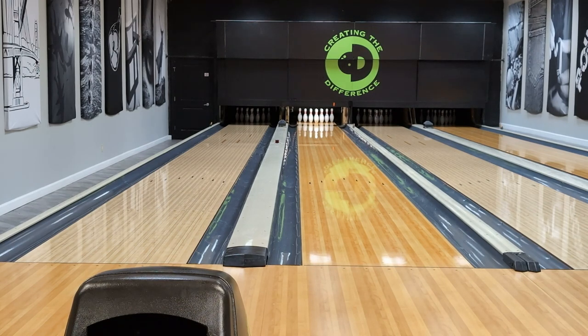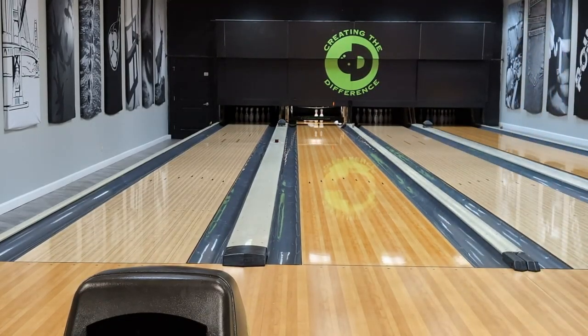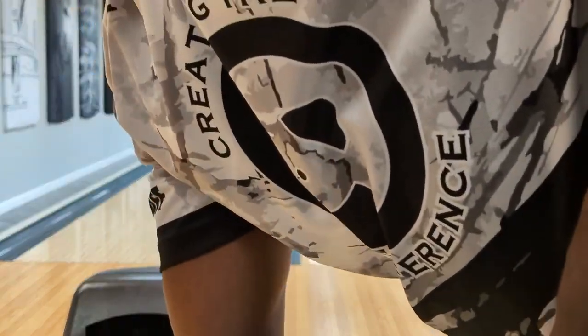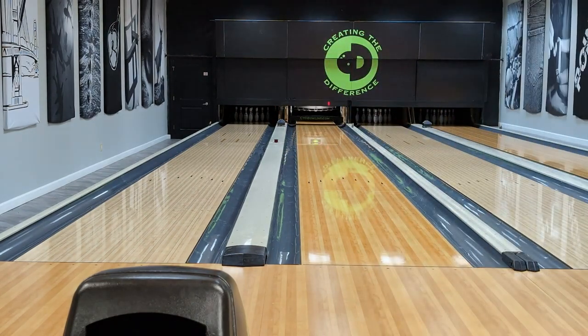First thoughts — definitely too far to the right, gotta move left on a standard house shot. Also using the standard layout of 60 by 4.5 by 40. You can see we got a lot of flare on the ball — 0.55. The limit is actually 60, so 55 is pretty high. I thought this ball would hook a lot, that's why I started so far right, but obviously that was a mistake.